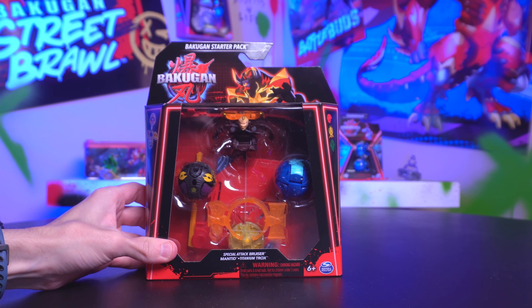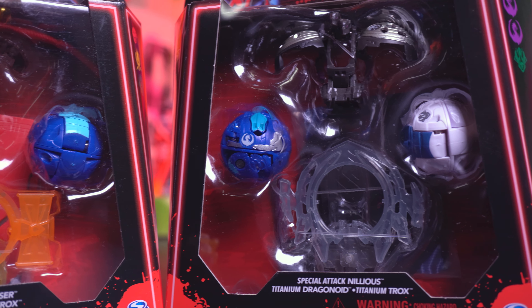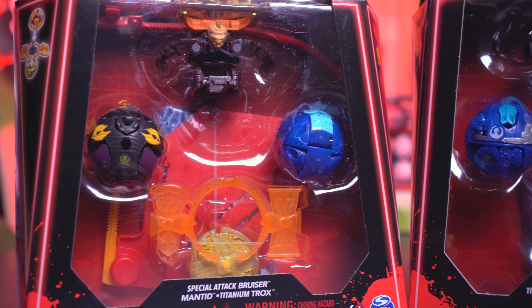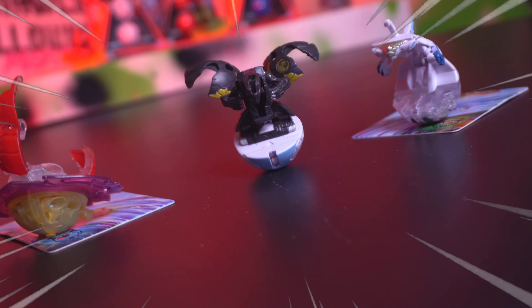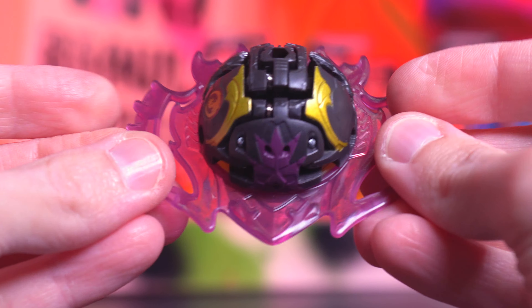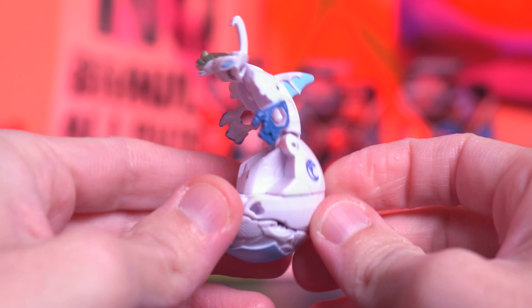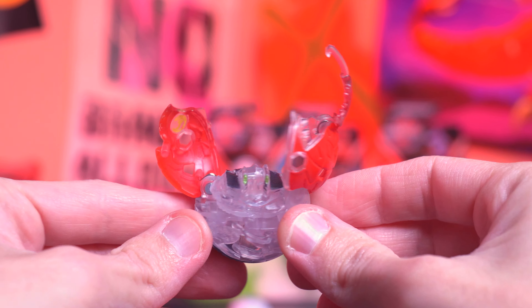Let's do a little experiment. Say we have one of these awfully helpful starter packs in hand. These are especially nice since they give you a grand total of three Bakugan, one of which with its own special attack. Aside from the cool-looking variants you may get, like this special attack black and purple dragonoid or the titanium hammerhead, you also get several options right out of the gate to choose from as far as combinations of Bakugan to roll out into the field are concerned.